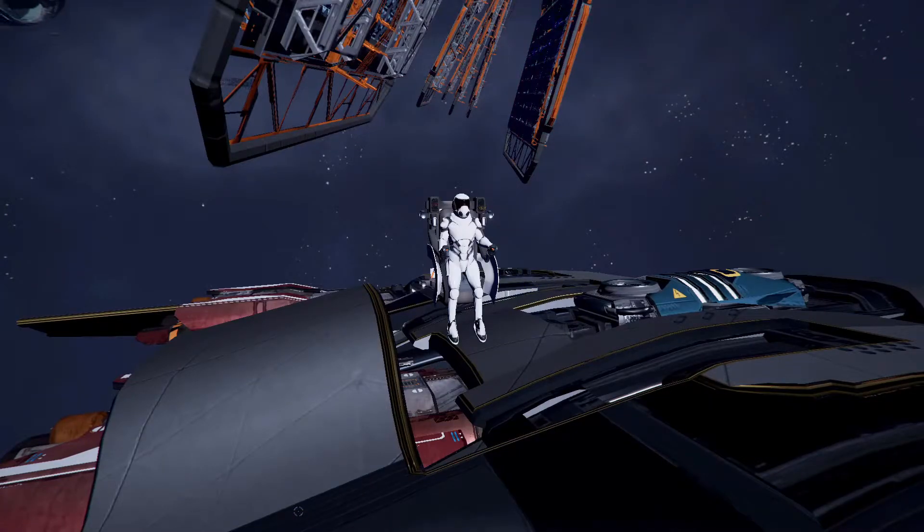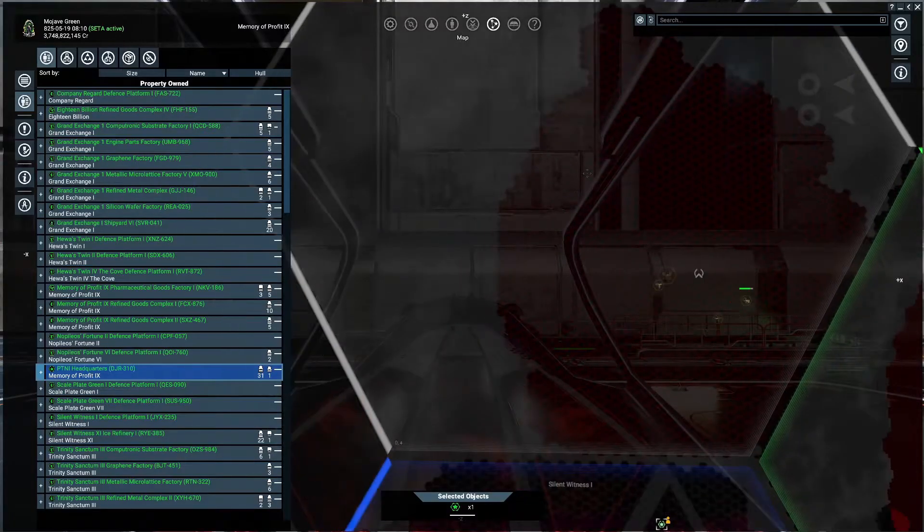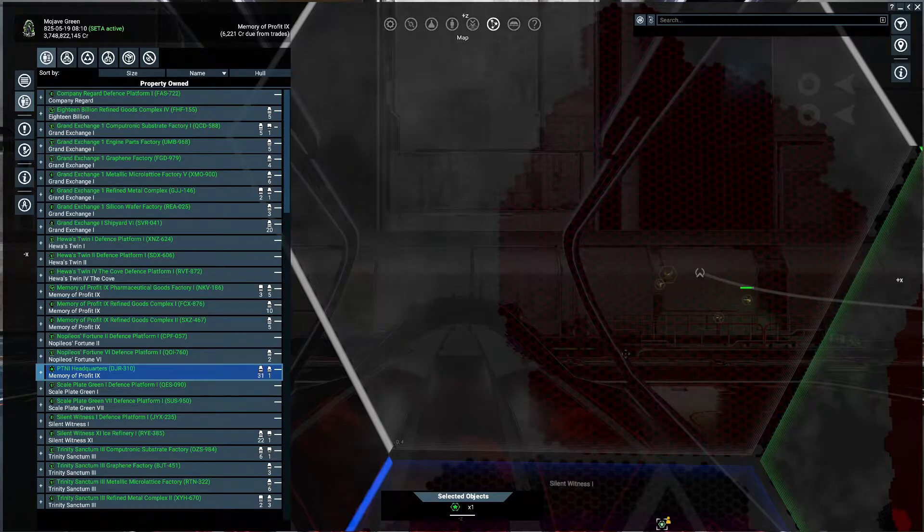Hello, this is Mojave Green. I'm on top of my Pegasus, getting ready to show you how to build a silicon wafer factory. Let's get to it. The first thing to do to build a silicon factory is to get a lot.